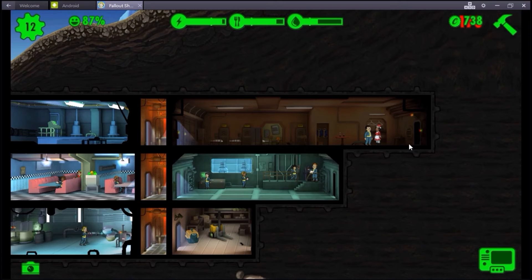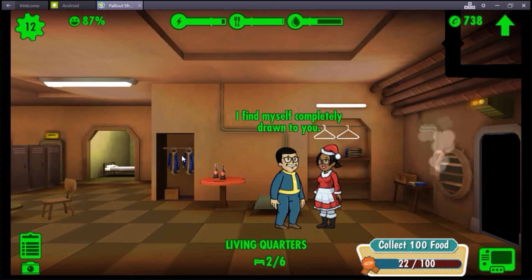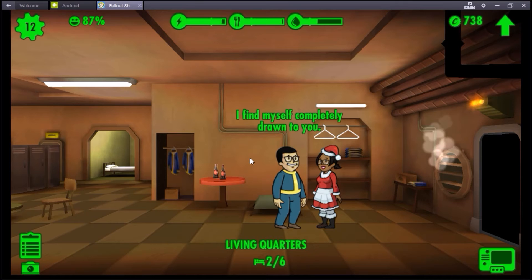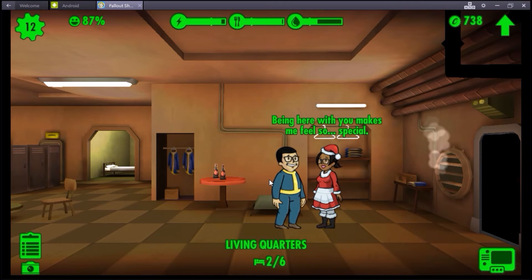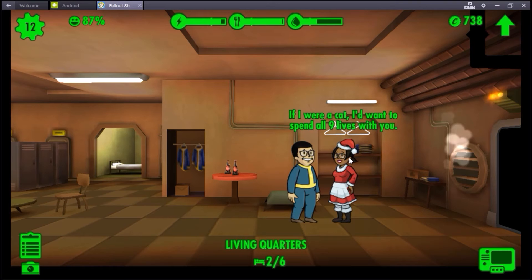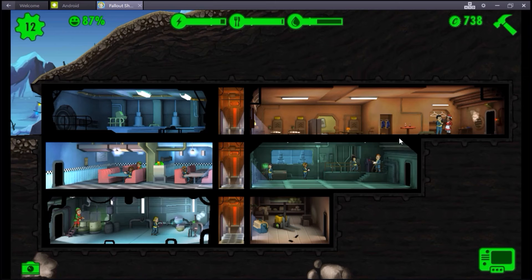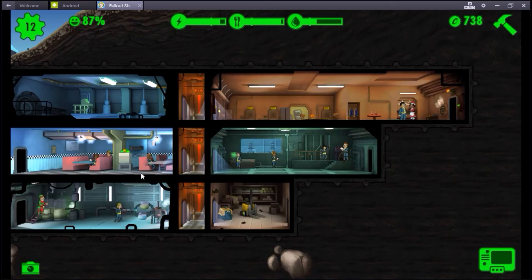We're just going to add some more living quarters real quick. They teleported - it's dark in there guys, you might as well do your thing. 'I find myself completely drawn to you' - you guys are really lame. Mrs. Claus - he just looks really awkward, she's just kind of like - ooh, things are heating up. Maybe it's because of that steam vent. He's telling jokes - 'if I were a cat I'd want to spend all nine lives with you.' She's got high charisma - the higher the charisma, the more likely you are to get into the lovemaking.